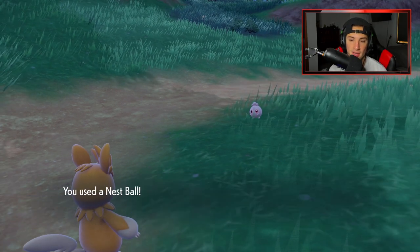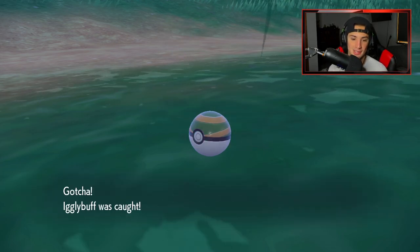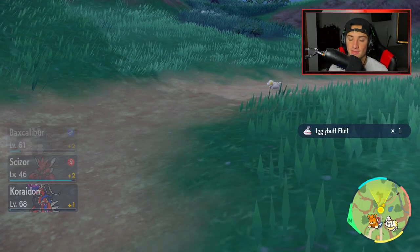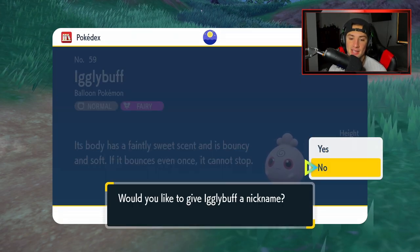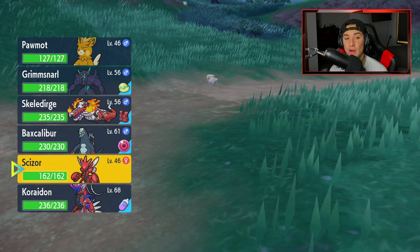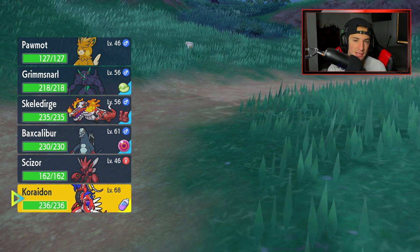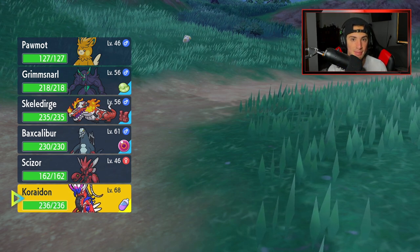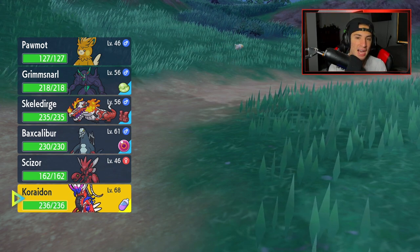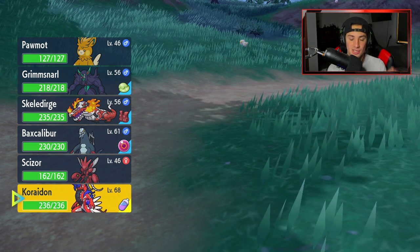I'm just going to throw a Pokéball at this Igglybuff and we're going to catch it. Once you catch it, this next part is all about your timing. We catch the Igglybuff, get some XP, get a little bit of material. What we want to do is not give it a nickname and add it to our party. When it says 'please select a Pokémon to swap from your party,' you want to swap the Koraidon — but not just swap it. You want to hit A and B virtually at the same time, but A a little bit quicker — so it's like A, B. I kind of put my hand on the A and slide it down to the B, hitting them both almost at the same time but A about a quarter of a second before. If you can get that timing, it's going to actually duplicate the item.